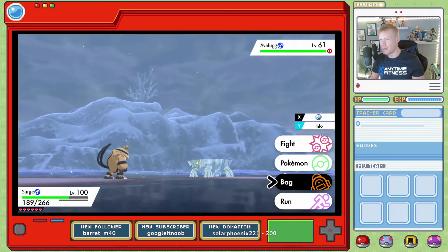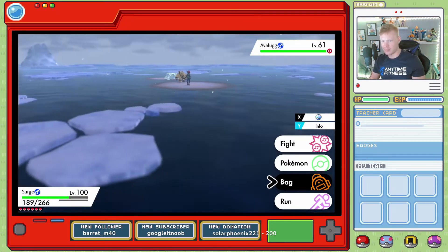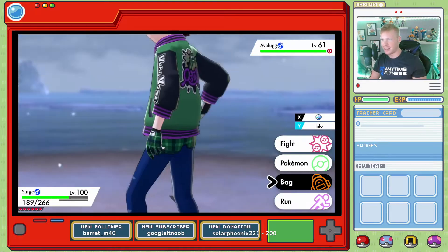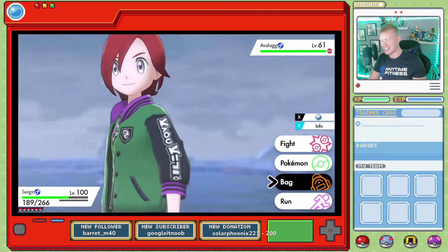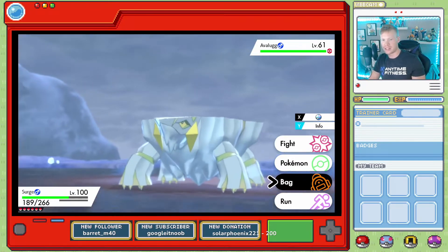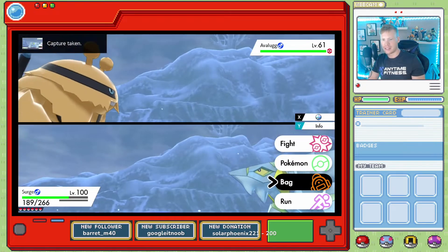I knew it had some yellow on it, but I didn't realize how much yellow and goldish color it actually had on it. And it's a male too — nice! Shiny Avalugg. I love that he got a Hisuian form too in Legends: Arceus. Screenshot of that one.